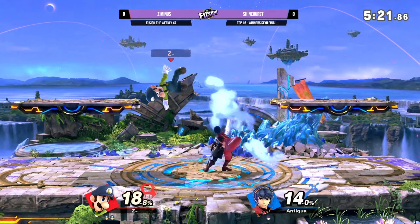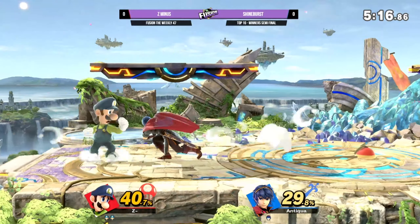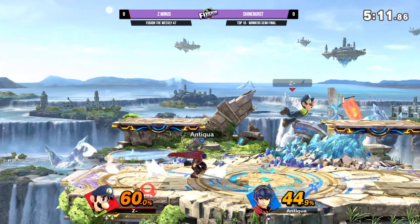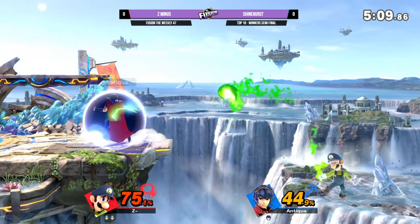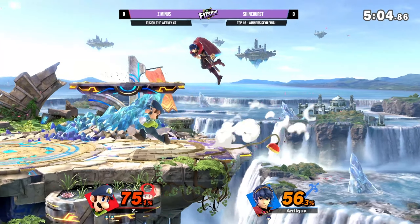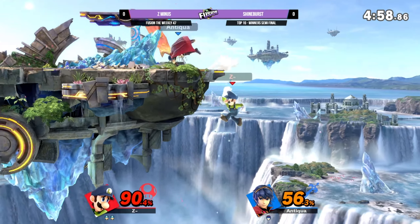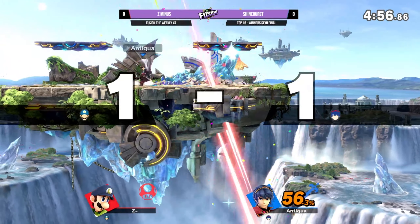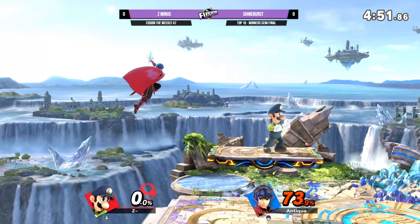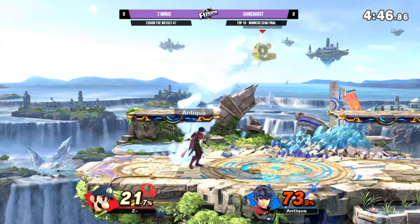The benefit of playing against Luigi is that even though you're almost always one grab away from death, at the very least one edge guard is death for this character too. Now it's a little bit harder to edge guard Luigi than it seems due to the absurdly high jump and the risk of misfire. That was good pressure - even though Shine Burst didn't exactly get the kill, the edge guard itself just him being there forced C-Minus to go so low he couldn't make it back.